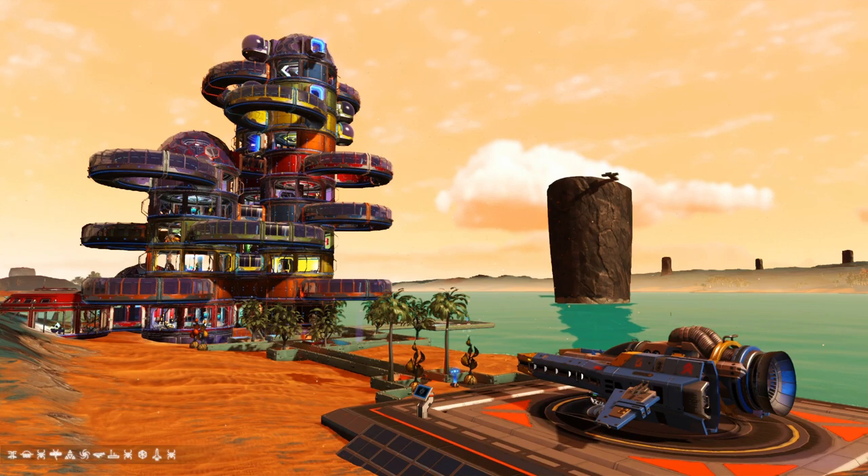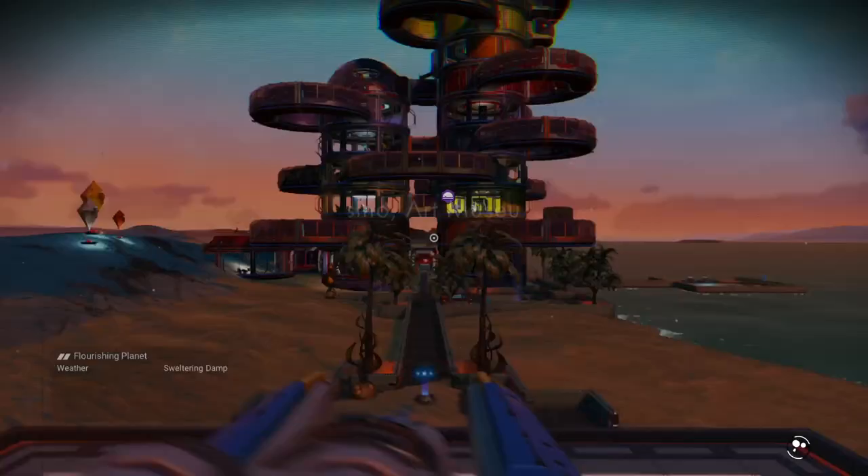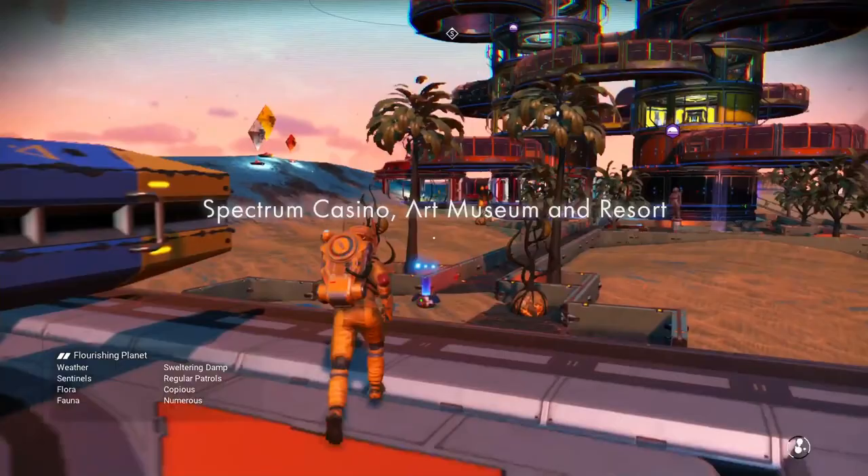Hi guys, welcome back to another base tour video. Today we're bringing you another base from Rich Schmidt from Bionic Art on PlayStation. It's on normal mode and uses the Galaxy. It's in the same system as that last base tour I brought you — the Spectrum Casino Art Museum and Resort. So we'll have a good look around this then.